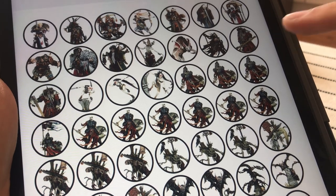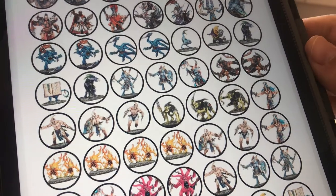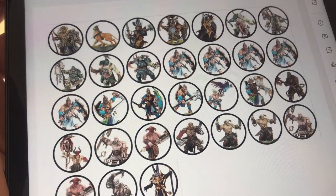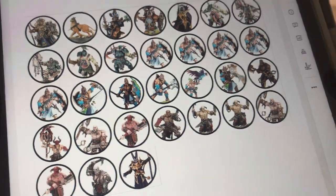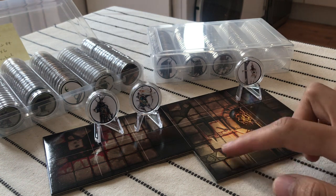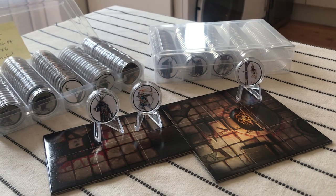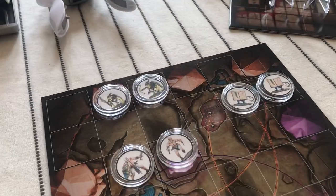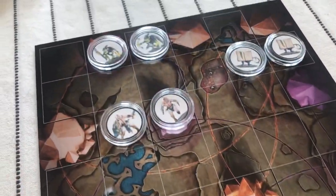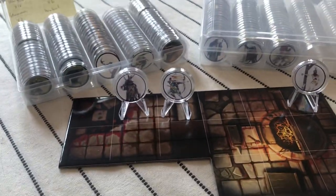I've also done similar things for Blackstone Fortress, Silver Tower, and also Shadow over Hammerhal. Most of the tiles are bigger than 27 millimeters, so you can always put them on a square tile. Just to show you — on Silver Tower for example they look like this when you put them on the map tiles.